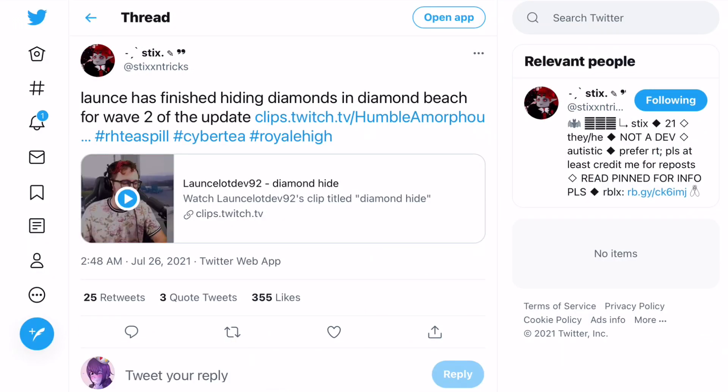If you look at this other tweet posted by Sticks and Tricks, it says launch has finished hiding diamonds in Diamond Beach for wave two of the update. Whenever there's a new realm in Royal High, hiding the diamonds is usually one of the last things that happens before an update goes live, so the fact that the diamonds have finished being hidden means this update is probably coming very soon — hopefully in just a few days.